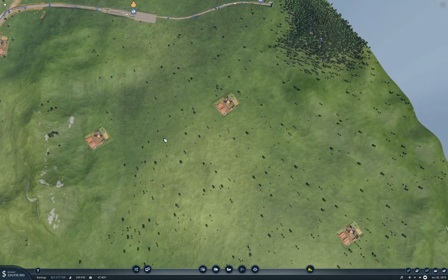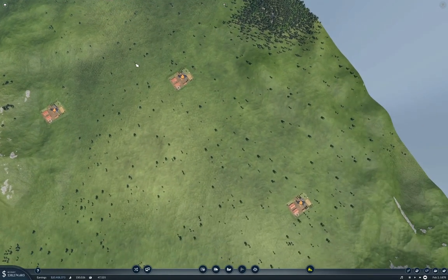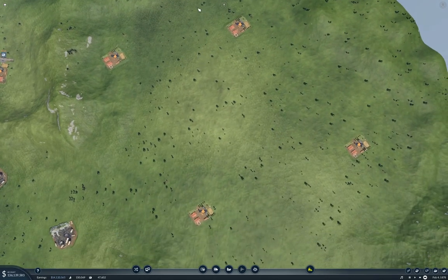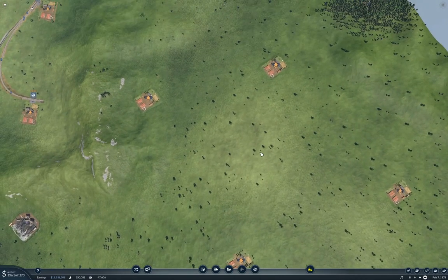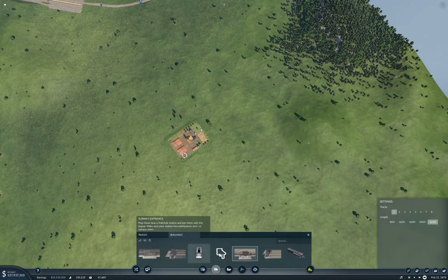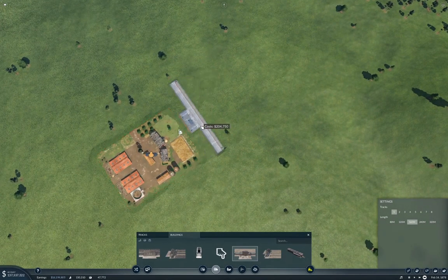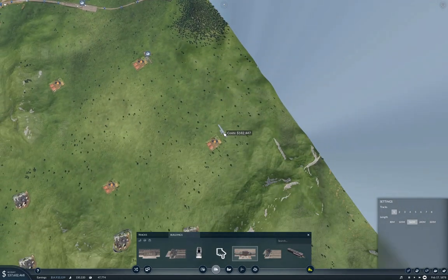We're going to need a train that comes out to here, one that comes down this way, and one that comes across this way. I think we're actually going to need three lines. Let's start with a 160-meter station, one track, and we'll put it here. And we'll put one here.